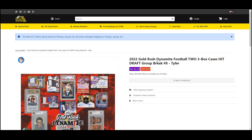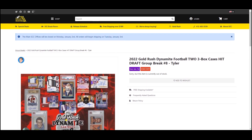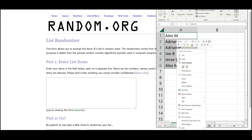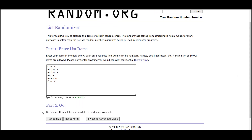Alex's 2022 Gold Rush Dynamite Football — it's a hit draft. We'll random our names five times to get our draft order. Looks like we got all you guys in here, so we can do the draft right in the YouTube chat. Five times on our names will get us our draft order. Good luck, you guys — Alex, Adrian, Joe, Jesse.